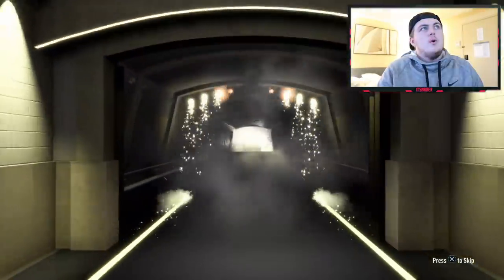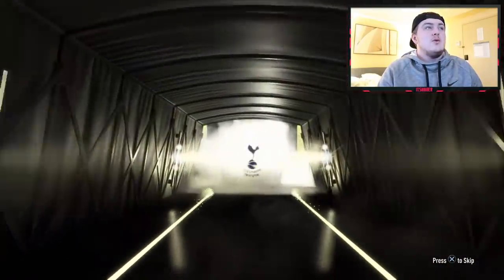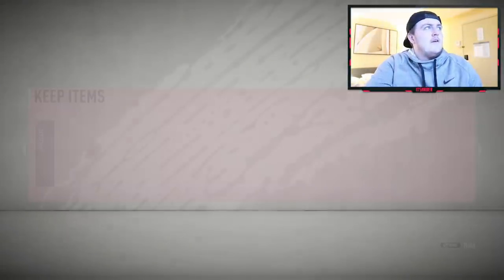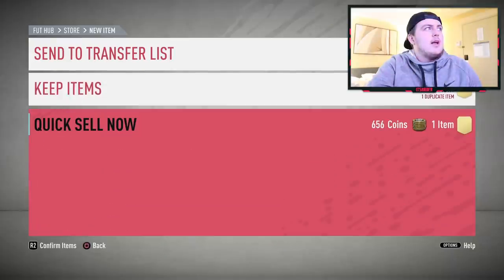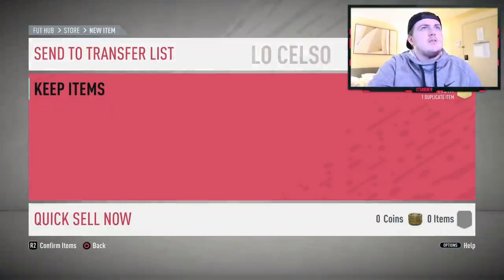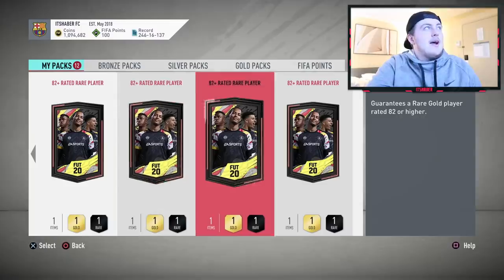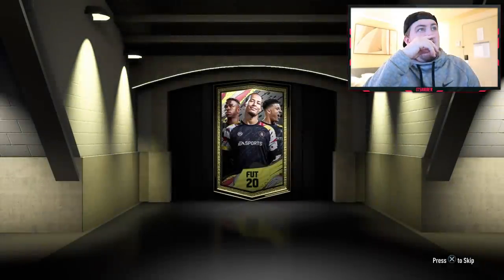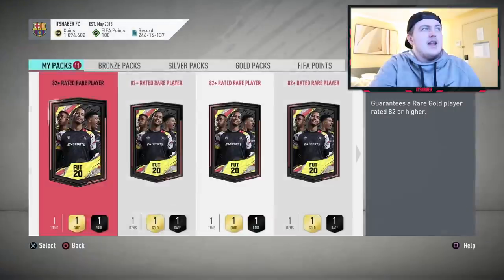We've got at least a board here — it's not going to be a walkout, sadly. Argentinian cam, Lo Celso, 83-rated. Another one I might have an untradable version of already. If we go through the rest of these and don't get anything good, I might go and build a couple more. I'd be happy if we got at least two more walkouts in the rest of these. Obviously being 82-plus, I don't know how many 82-rated cards are in the game, but there can't be that many — so that kind of doesn't really back up my logic. But that's what I'm hoping for.